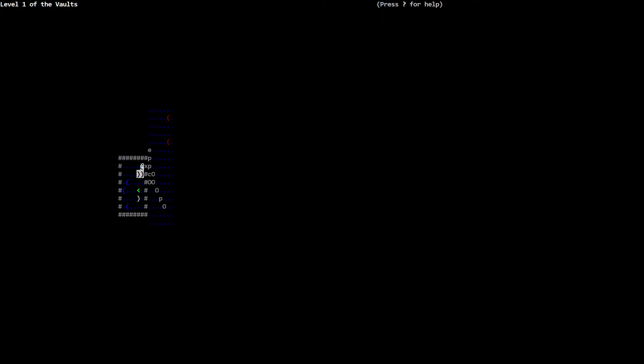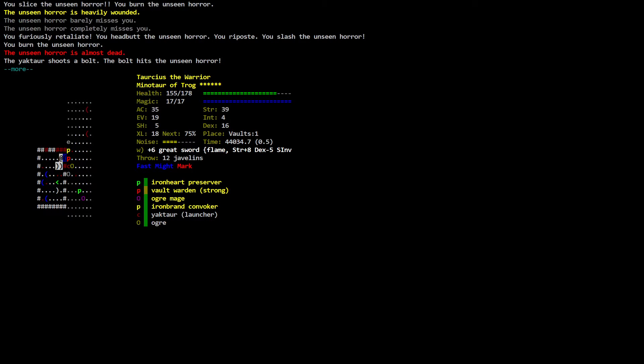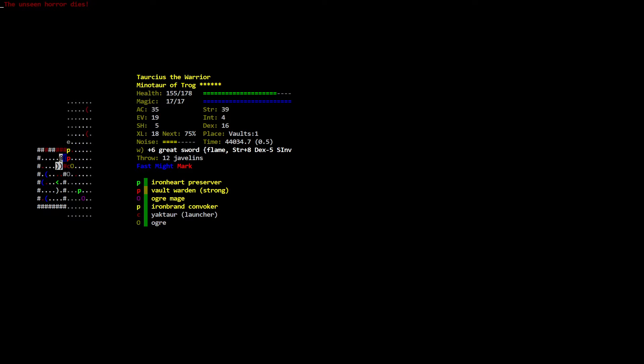Oh God! Level one of the Vaults. Wait — is this another shapeshifter? You slice the unseen ore, you slice the unseen ore, you burn the unseen ore. The unseen ore is heavily wounded. It barely misses you, completely misses you — you furiously retaliate. You head-butt the unseen ore, you burn the unseen ore. The unseen ore is almost dead. The yaktor shoots a bolt — the bolt hits the unseen ore. The unseen ore dies!